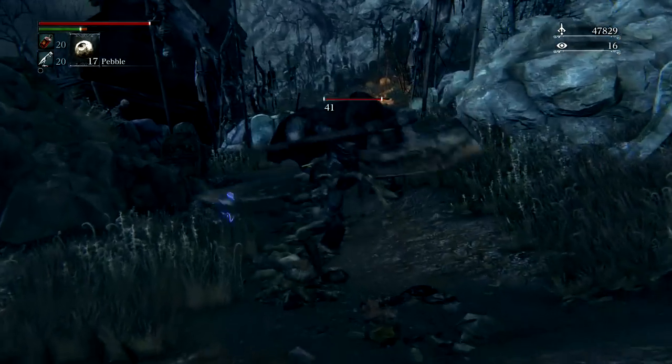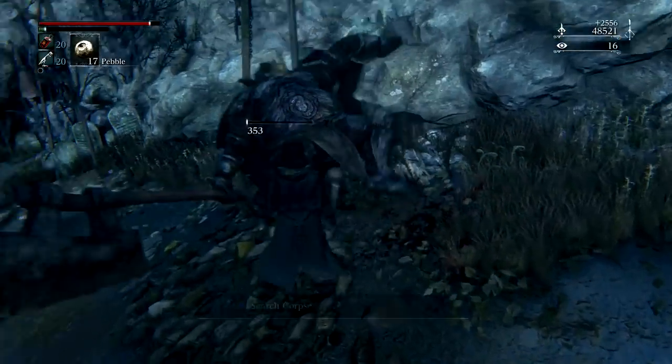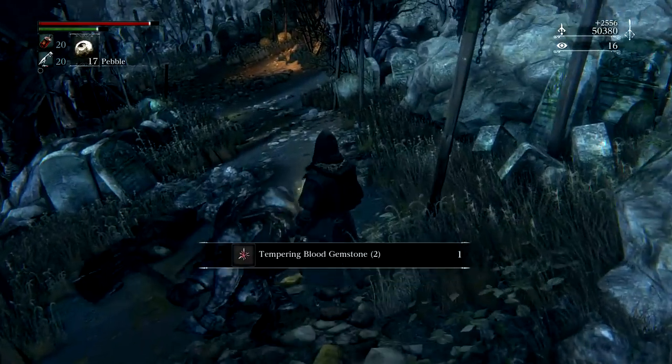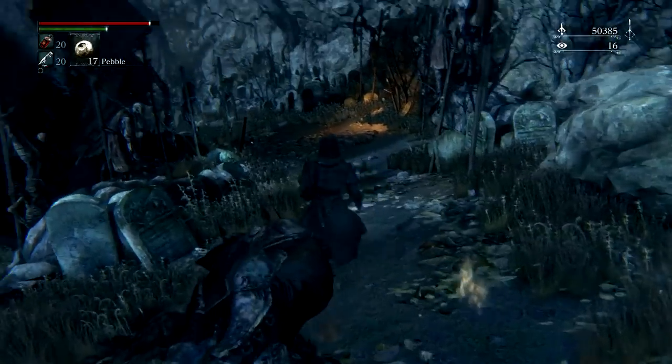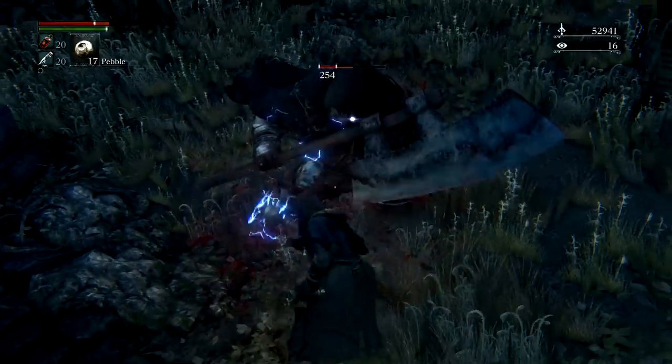Take those three out, and once you go down the hill you're going to encounter three executioners. The smart thing would be to lure them out one by one.